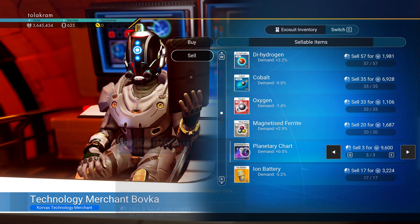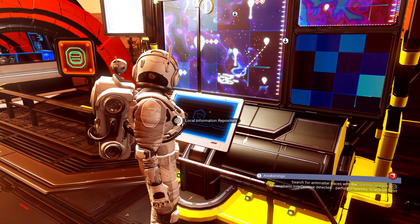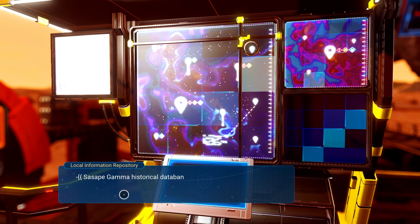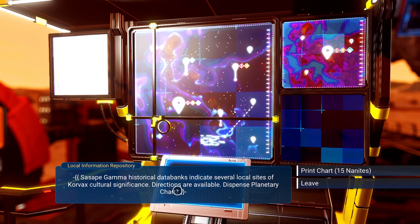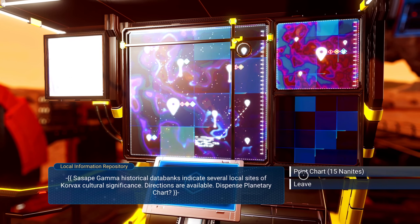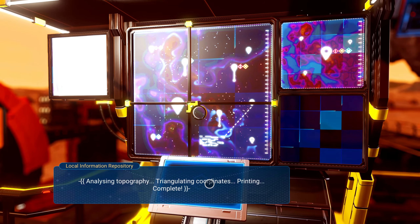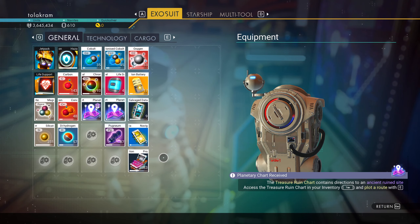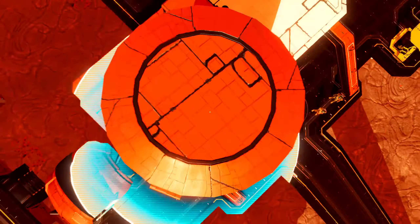Now I have 3.6 million — that's not too shabby, that's my haul for the day. Welcome visitor — this is an information repository for planets, Sapi Gamma. The historical database indicates several local sites of cultural significance — Corvex cultural significance to be exact. Directions are available, dispense planetary chart for 15 nanites. Analyzing, triangulating coordinates — printing complete. I got a planetary chart which should be different from the other charts. It's an ancient ruins site — this is what I wanted.